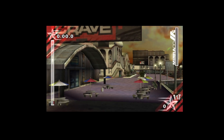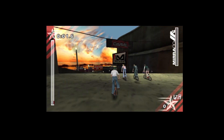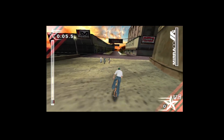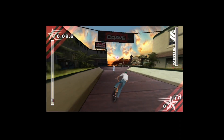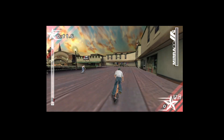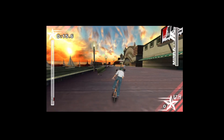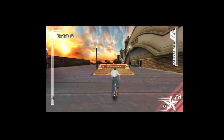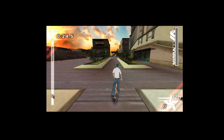So here we go on the pier. You can hear the seagulls in the background. Nice looking environment again — nice sun, red sky. Whoa, he did a trick then. Lovely sunset there. Ouch, nasty.